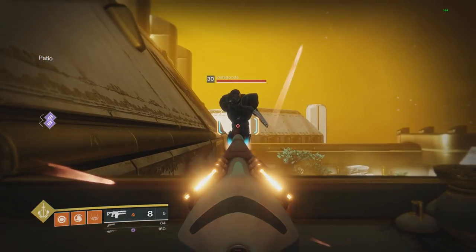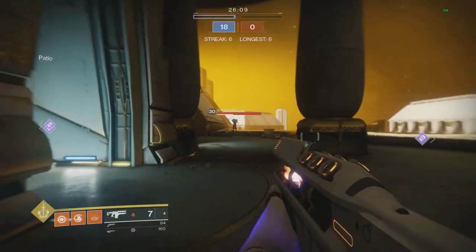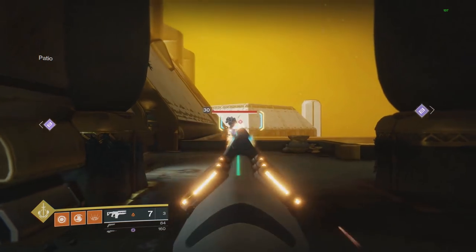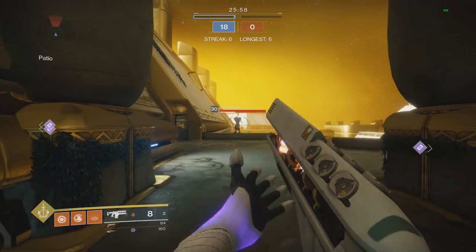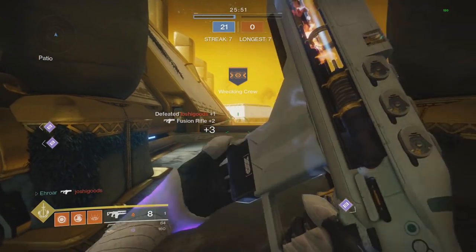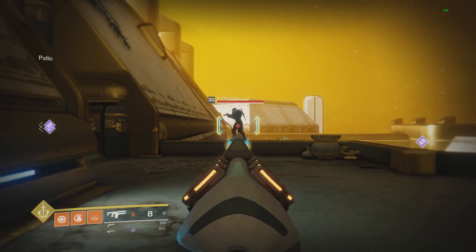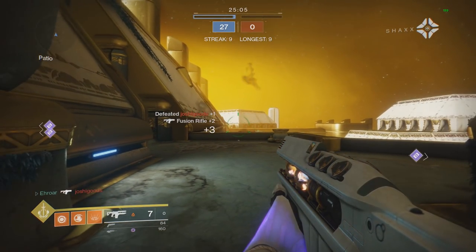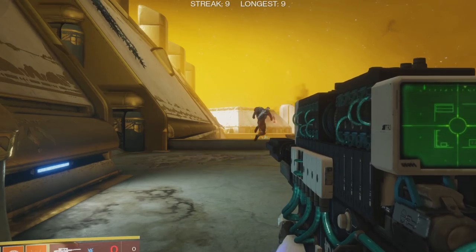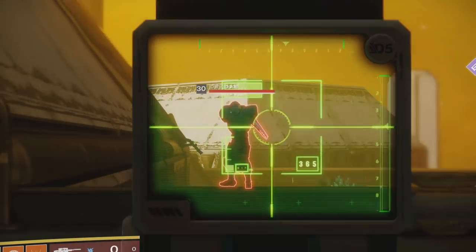Now let's talk about the actual differences between the range and stability with and without the masterwork. These first clips are without the masterwork, and I'm testing for the range drop-off. The numbers I'm looking for are 54s — once I get anything less than 54 or 53, that's when the damage drop-off begins. I keep scooting a little bit more forward to find that 54 or 53 number. I finally got a 54, so that's where the damage drop-off begins. I'm going to pull out the Darcy and scope in — he is 17 meters away, and that's where the damage drop-off begins on the Merciless without the catalyst.